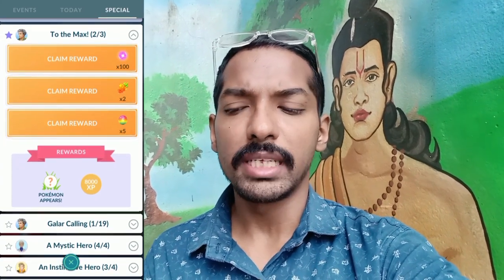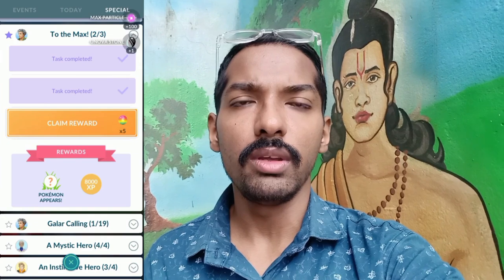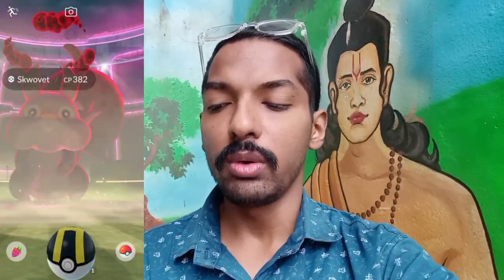With that, we've completed the second step of the 2D Max Special Research! Time to claim our reward — we got Max Particles, Full Raspberry, and some Rare Candies. The main reward is 8,000 XP, and a mystery Pokémon appeared: Dynamax Corviknight! Be sure to catch it.